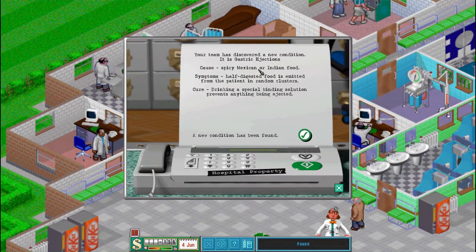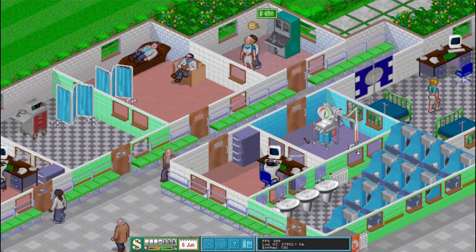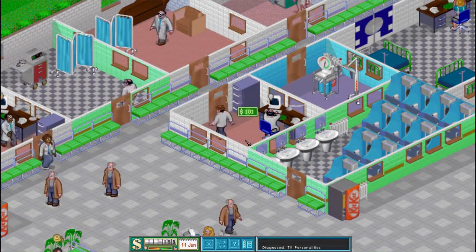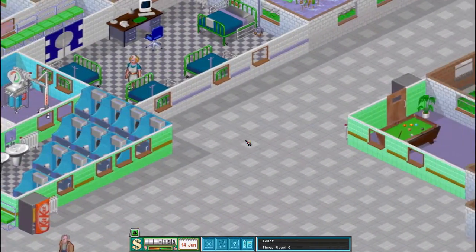Gastric ejections — the cause is spicy Mexican or Indian food. Some half-digested food is emitted from the patient in random clusters. The cure is drinking a special binding solution that prevents anything from being ejected. Mmm, delightful. It does look like we're getting there nicely — getting a few more patients in, which is always good.